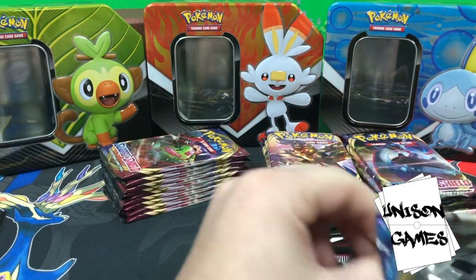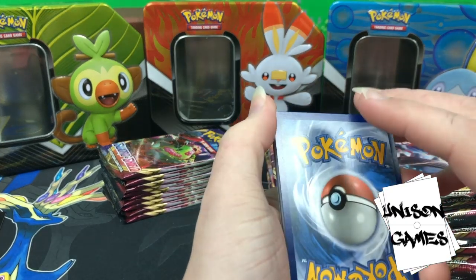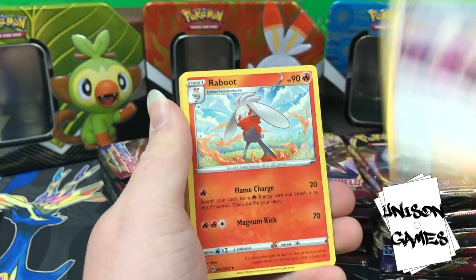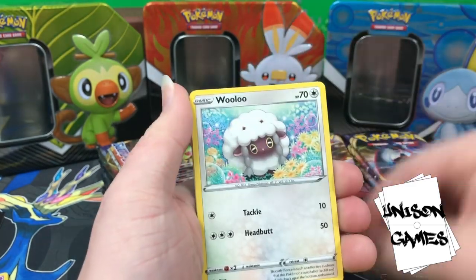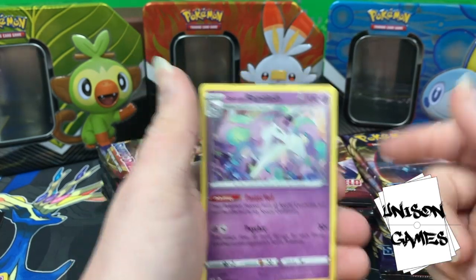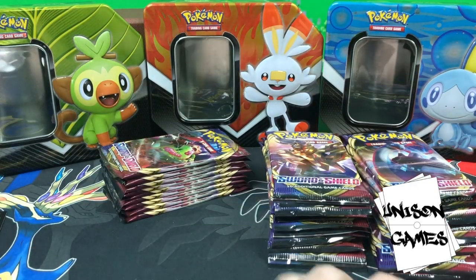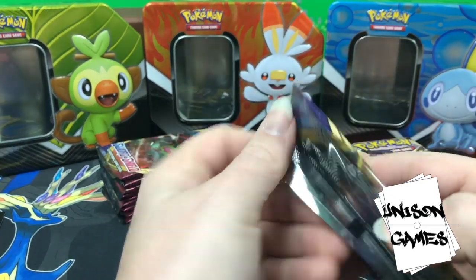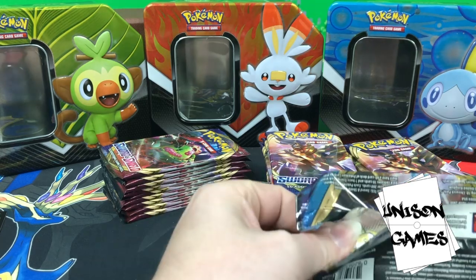You can also check out my eBay page, linked in the description, for more PTCGO codes — one of my best-selling products at Unison Games. Next pack: Bede, Raboot, Rare Candy — we always like seeing Rare Candy — Sobble, Blipbug, Wooloo, Joltik, Salandit, Rhyhorn, and another Galarian Rapidash — this time not shiny but we still like it. Great art on the card — my little pony! Shout out to any bronies out there. Unicorns are great.